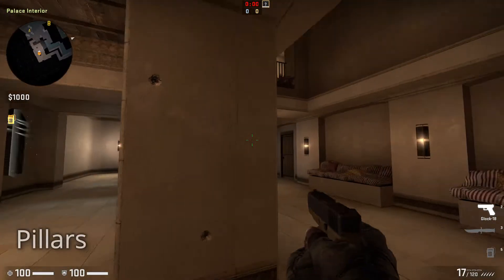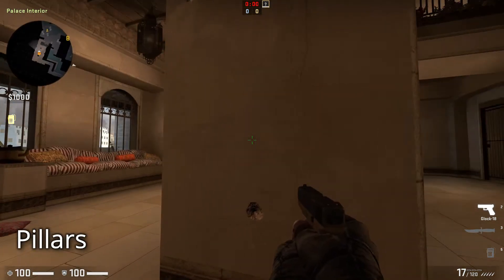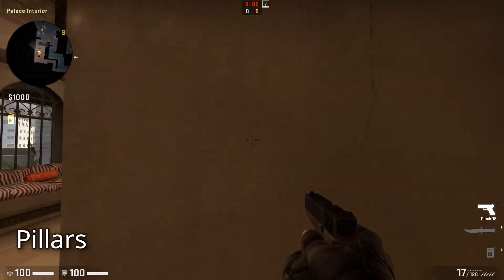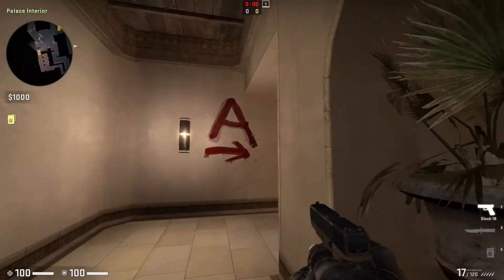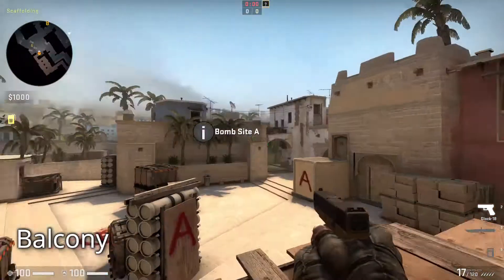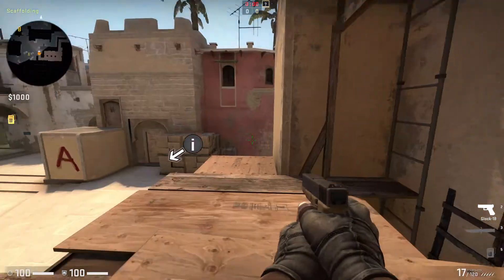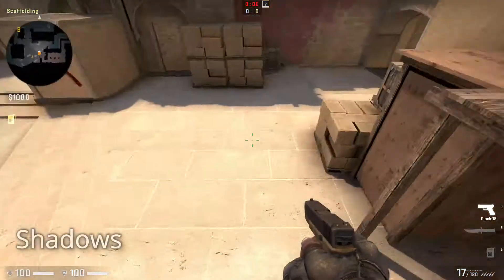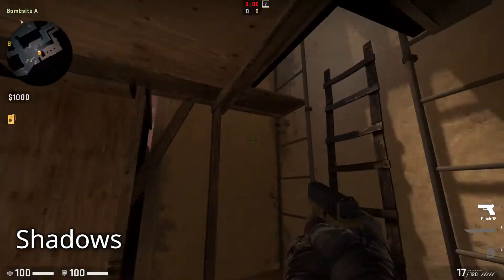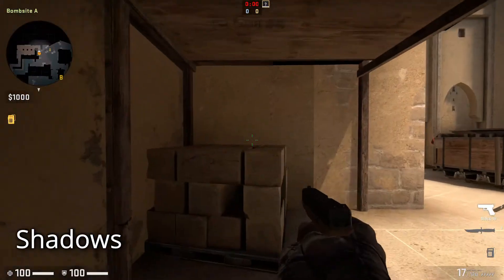These are the pillars that can be used to duck and hide behind. Moving forward, this is the balcony — it extends from palace to give a wide view of A site. The callout for anyone underneath this balcony is known as Shadows, which is a small area underneath the balcony by palace. It is pitched in darkness, which is why it's called Shadows.